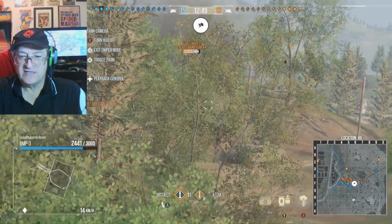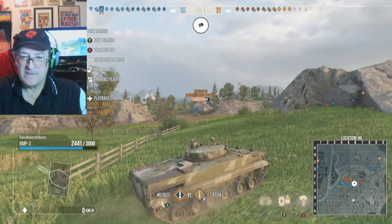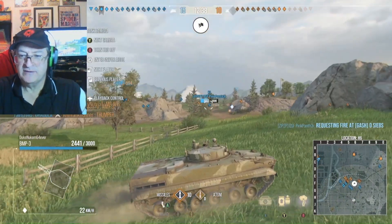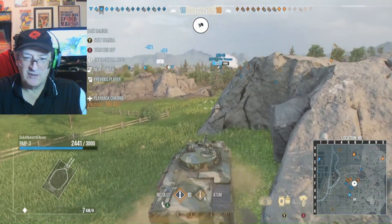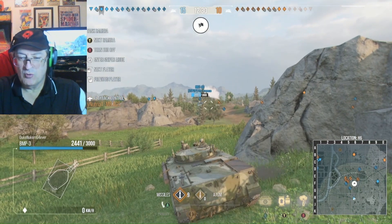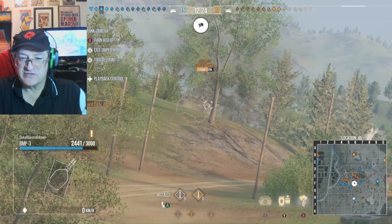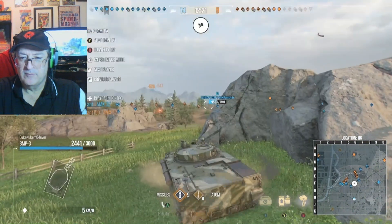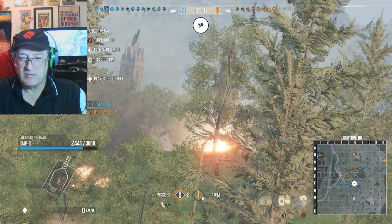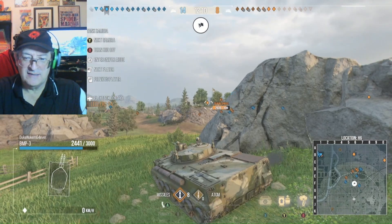Oh yeah, that's a tag. You can see the outline — this is what I call Bernie vision. The orange outline on the tank lets you know that he is exposed. Another great shot. My missiles aren't as powerful as the bigger guys like the STRF, the Weasel, or the Stormer, but these are not joke missiles. They're probably second tier, but they do damage and it adds up.